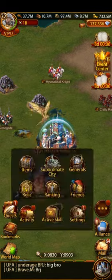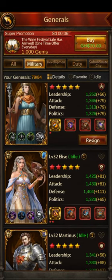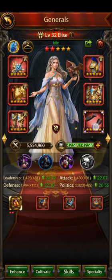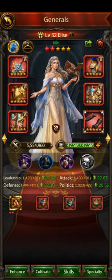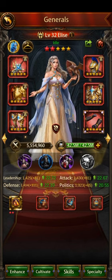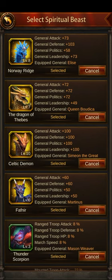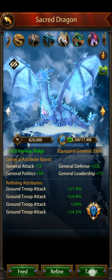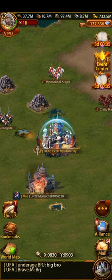We want to increase the buffs. Look at my ground general right here. This is my ground general — the specialty is not fully done, refines are done a little. With all the gears, Forest Elf blazes, and everything on it. With Nordic Barbarian as sub-general for debuffs, and all those buffs. The talent is also done very well, but ground buffs are very hard to increase.